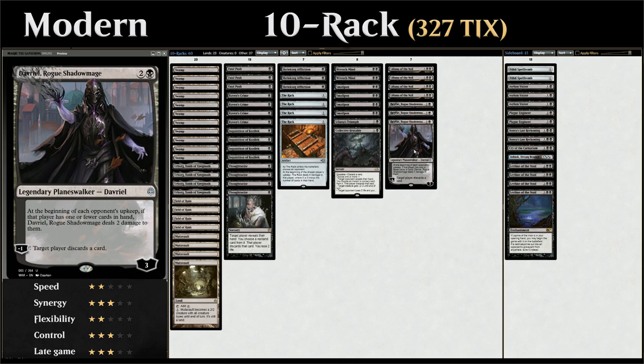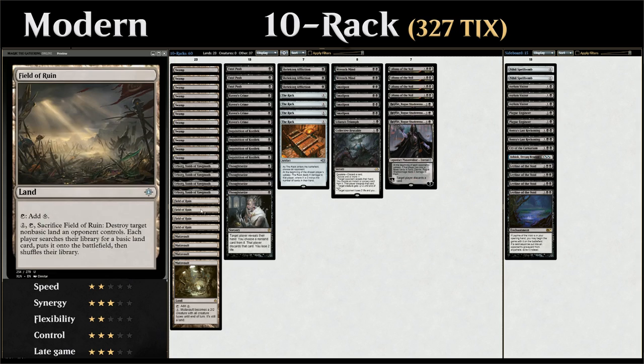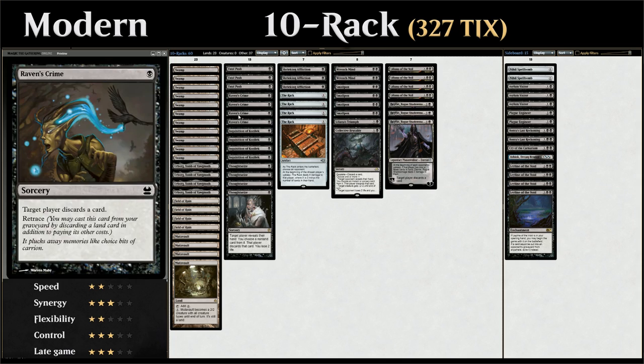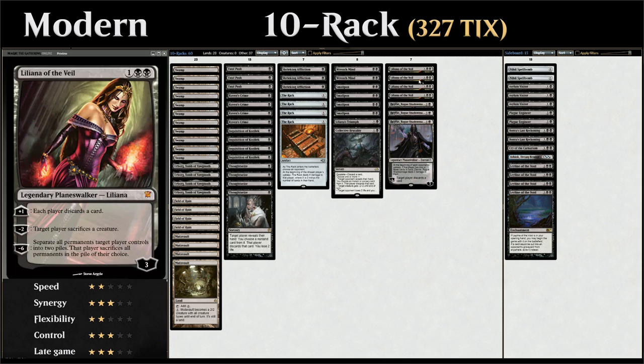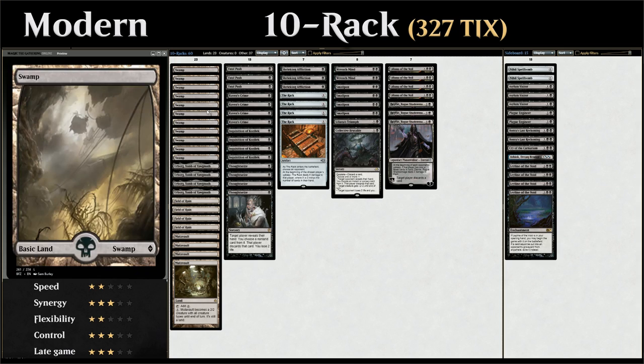Taking a look at our mana base, we have the full 4 copies of Mutavault which can turn into a 2/2 creature, so that's another way to close out the game. We also have 4 copies of Field of Ruin to deal with opposing non-basic lands and help turn our colorless lands into swamps to cast all the double black spells. We have the full playset of Urborg, which is legendary so that's one drawback, but between Raven's Crime retrace and Liliana making us discard, we can usually make use of additional copies, along with a bunch of basic swamps.